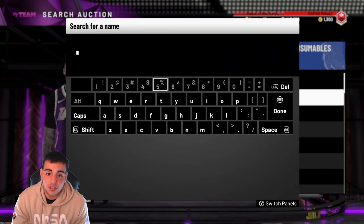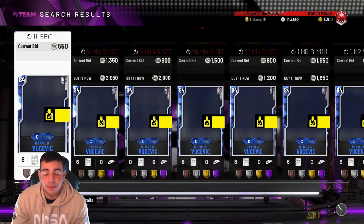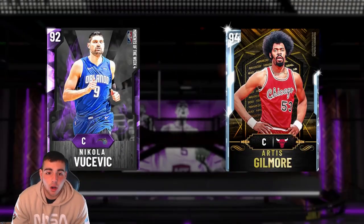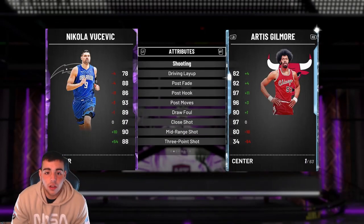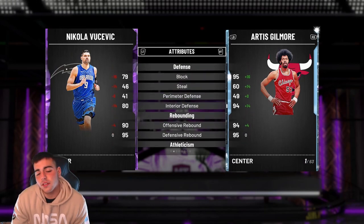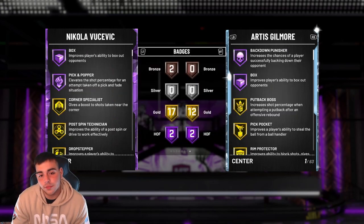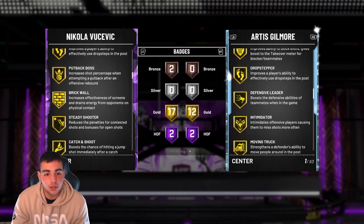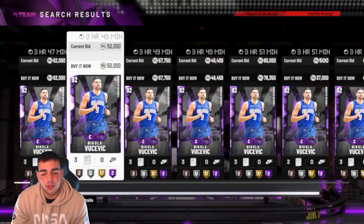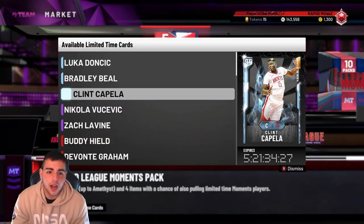The new Vucevic is literally the same card from last year — their content has been miserable. Let's look at the Amethyst Vucevic: same card as last year, very similar. His defense is terrible, same card as last year, nothing new. Gold badges aren't special. He does have Quick Draw, but I don't know. We got the Vucevic and we got LaVine.